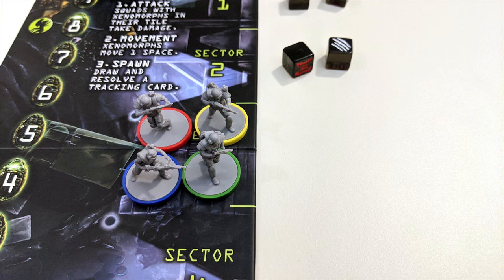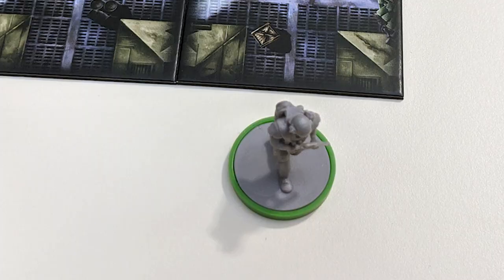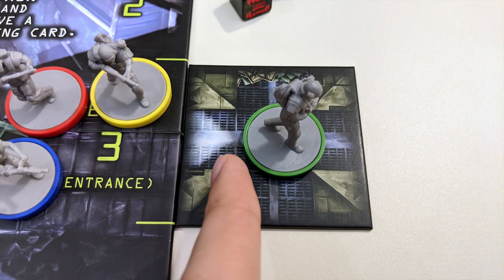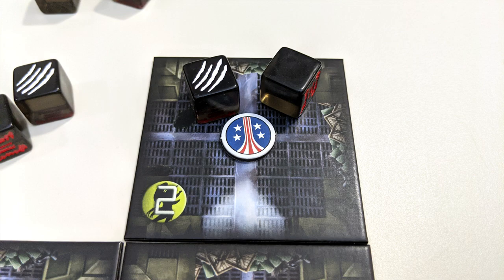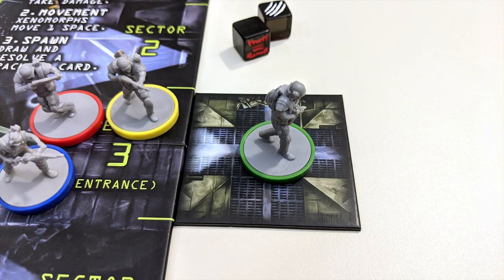On your turn you will first move, then complete one action. You'll have three points of movement to spend, and you don't have to use all of it if you don't want to. Entering a new tile typically costs you one of those movement points. If you're moving into an empty space, you'll draw a new location tile from the face-down tile stack and reveal it there. Make sure you position it so that the entrance — indicated by a bright light — is connected to your previous location. If the new tile has an objective icon on it, place an objective token there. If it has a hive symbol with a number in it, place that number of xenomorph dice on the tile.